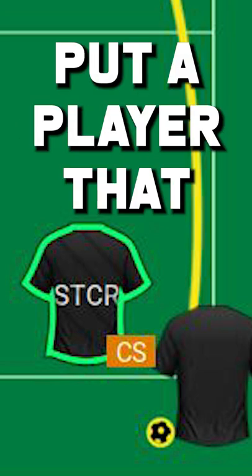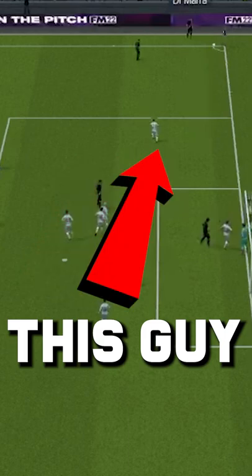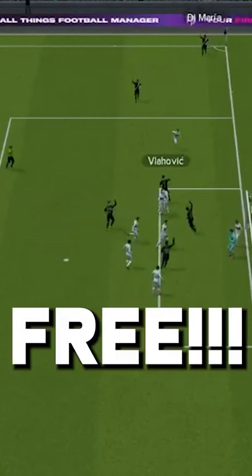Then the main part: put a player that isn't taking the corner to come short. The defender who would block the near post will actually run towards the short corner, leaving the near post free. Happy scoring.